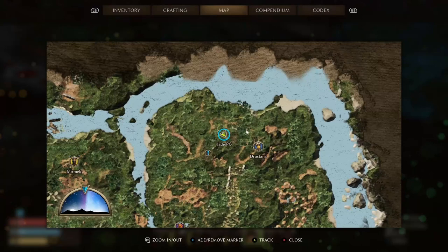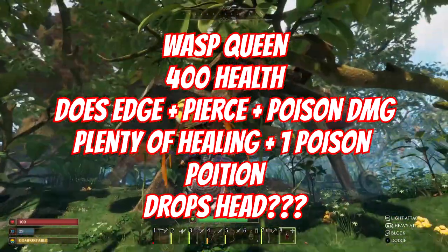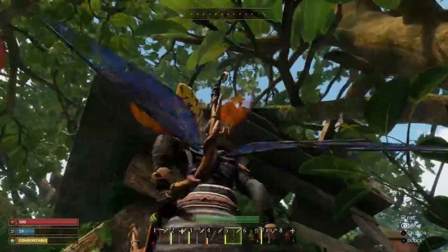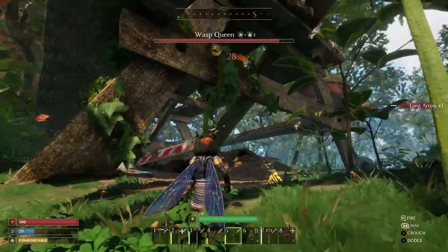So a sub-boss not technically listed on the map is the Wasp Queen. It's only got 400 health and you'll find it towards the North East, underneath one of the picnic tables with boxes and bottle caps. It can wander far and wide sometimes, so don't be surprised if it's not directly under there — have a little scout around but it should always come pretty much back.